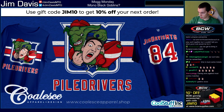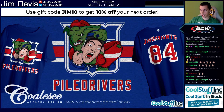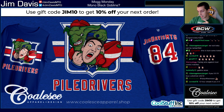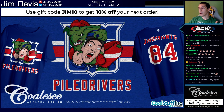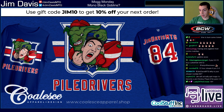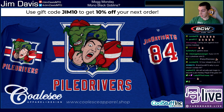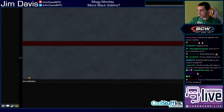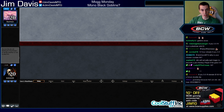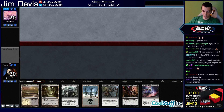These streams are brought to you by Coalesce Apparel - coalesceapparel.shop. Join the Pile Drivers today, get your Pile Driver shirt. They also have a Black Lives Matter shirt with all proceeds going to Black Lives Matter charity. If I 5-0, I will buy a Pile Driver shirt and give it away to a random viewer on stream at the end of the league. Let's go - round one, Mog Monday, mono black goblins!